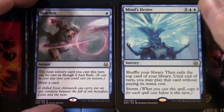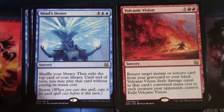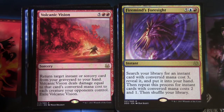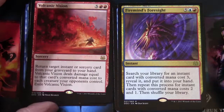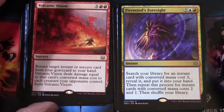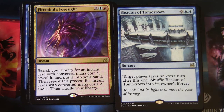Volcanic Vision is five and two red sorcery — return target instant or sorcery card from your graveyard to your hand, and Volcanic Vision deals damage equal to that card's converted mana cost to each creature your opponents control, then exile Volcanic Vision. Firemind's Foresight is five blue red instant — search your library for an instant card with converted mana cost three, reveal it and put it in your hand, then repeat this process for instants with converted mana cost two and one, then shuffle your library. So this deck is going to have a whole ton of interesting interactions if they have enough cards to complement all these synergies. Beacon of Tomorrows is six and two blue sorcery — target player takes an extra turn after this one, then shuffle Beacon of Tomorrows into its owner's library.